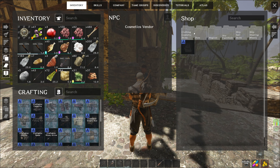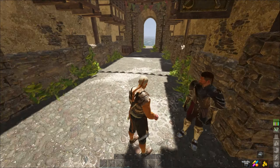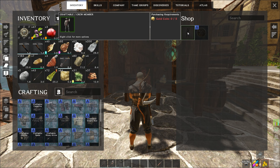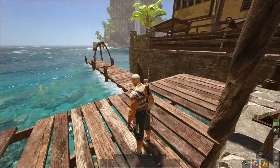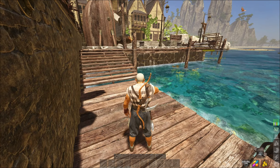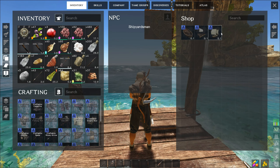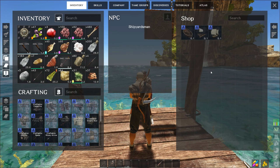This guy is pretty much just a cosmetic vendor - you can get different skins for your sails, mastheads, bulkheads, and things like that for your boats. This guy is your crew recruiter. I don't have any coins because we haven't done a treasure yet, but that's where you can get crew. When you're playing single player, that's how you'll sail your ships without having to man every aspect of the boat yourself. This guy sells boats, so we're going to grab one - I'm probably going to get the ramshackle sloop.